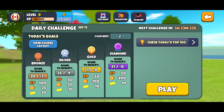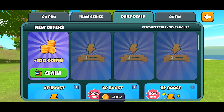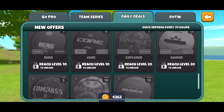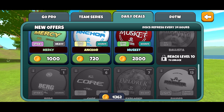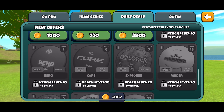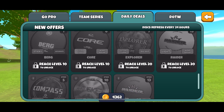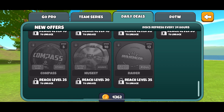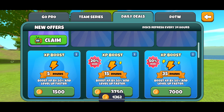In the pro shop under daily deals, you'll see discs being offered. Some are grayed out and will open up once you reach level 10 — I'm still at level 9. Others require level 20, and some, especially the drives, might even require level 35 or level 50 before they're presented to you.